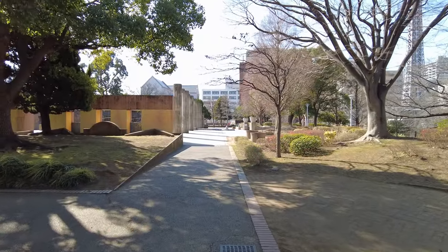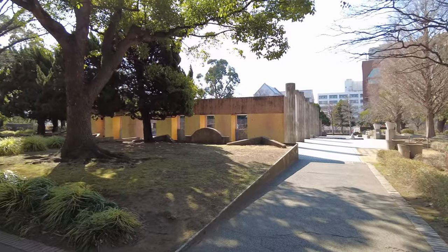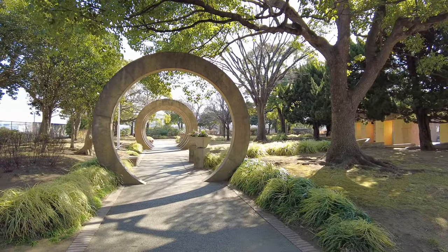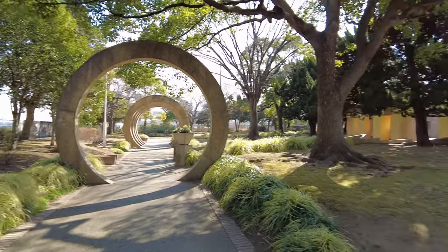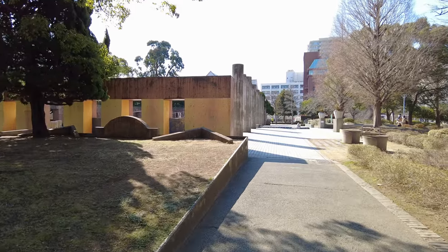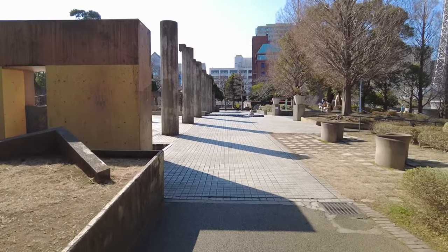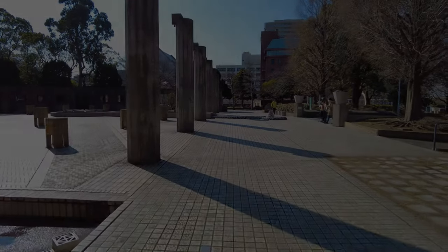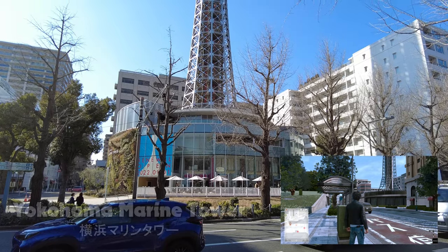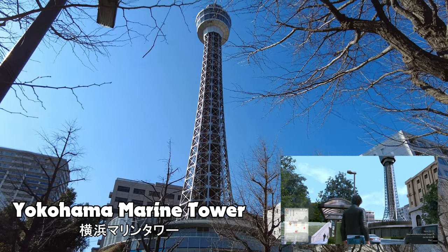One last look at the stone circles — one of my favorite shots of the park. As we head out, we'll fade out for a moment and end up at street level to look at some structures that in-game are attached to the Chinatown portion of the map, but in real life are much closer and connected to the park area, so we're covering them in this video.